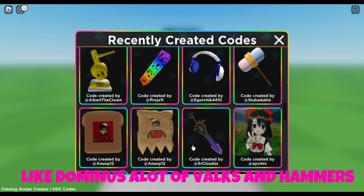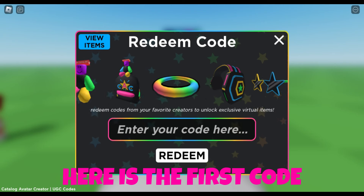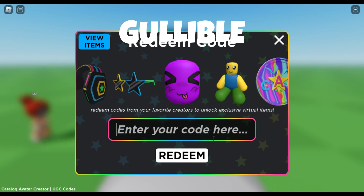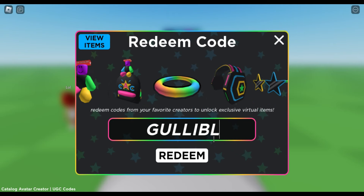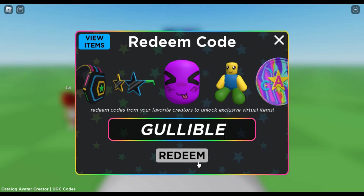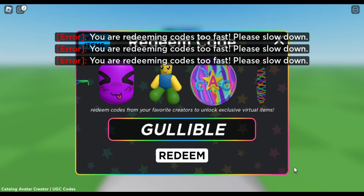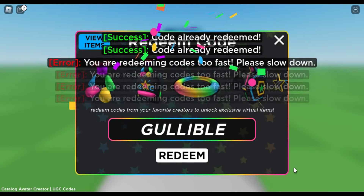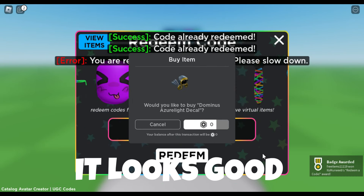So let's go and type all the new codes. Here is the first code: billable. Here is the decal Dominus — it looks good.